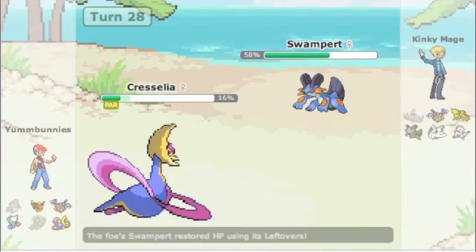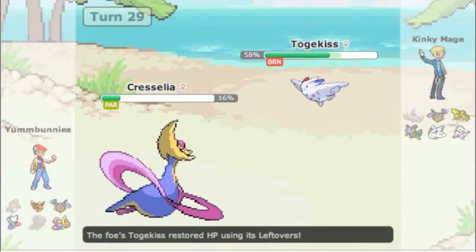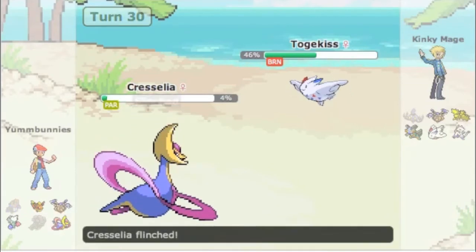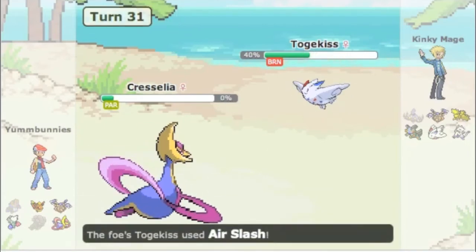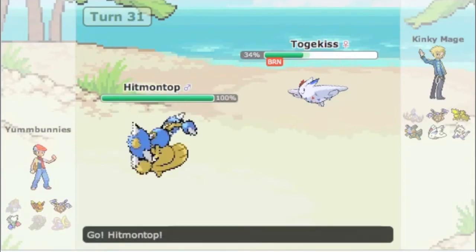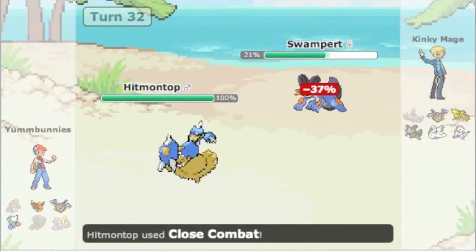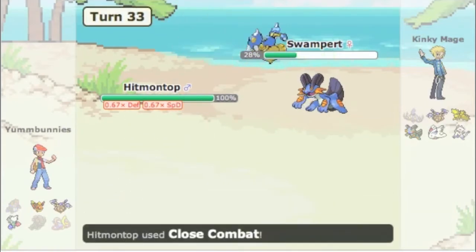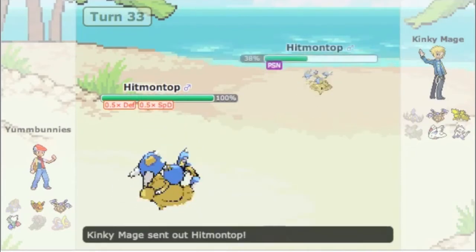Back into Togekiss - Cresselia takes some flinches, but that's sort of my plan all along anyway. I get my free switch back into Hitmontop. I predicted him to Roost like he did the first time, so I go for Close Combat but he goes into Swampert - that's fine anyway because Close Combat is going to easily two-hit KO it from this range. Swampert is out of there.